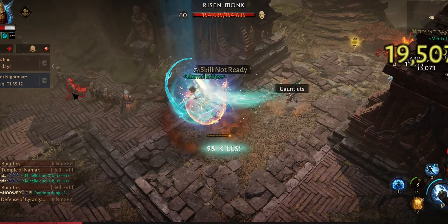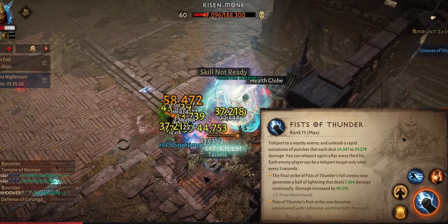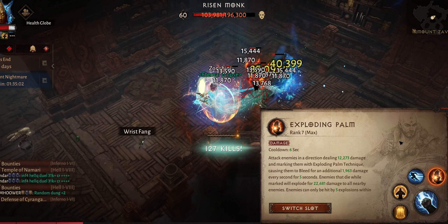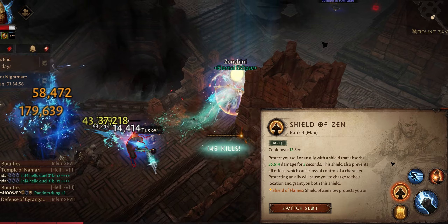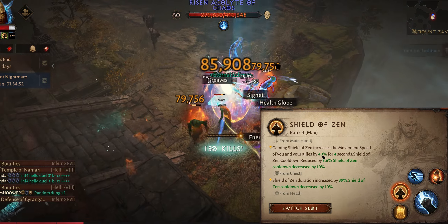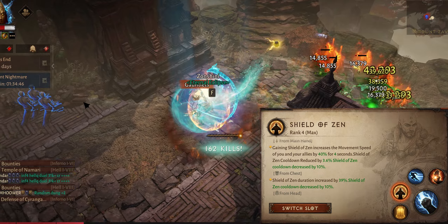Without further ado, let's go over the skills. We're using Fist of Thunder to dash to the packs, then Exploding Palm to dash through the packs. Same thing with Mystic Strike — we're dashing through the pack after Fist of Thunder. Then we have Shield to send for the movement speed; as you can see, we have 40% movement speed and I have a few tricks to keep it up all the time.